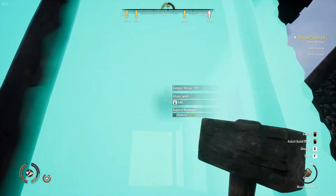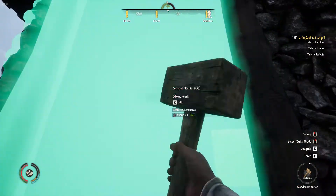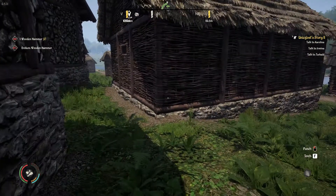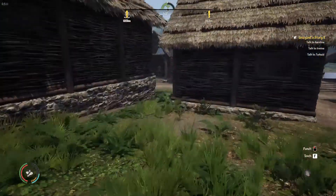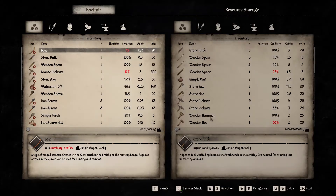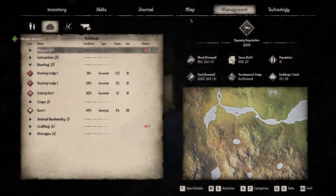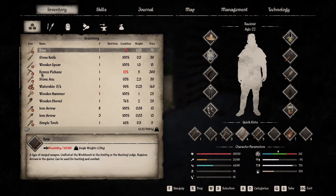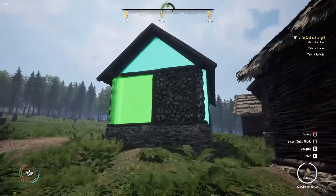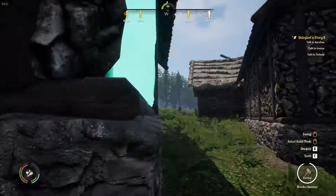Might need some more. You can see up top right there - Unigost story number 2, talked to Carolina, Mina, talked to Tierbold. I need a new hammer. Excellent - nice house for someone to come live in. If we're quick we might be able to run over and get someone. We'll try, before they make me go.